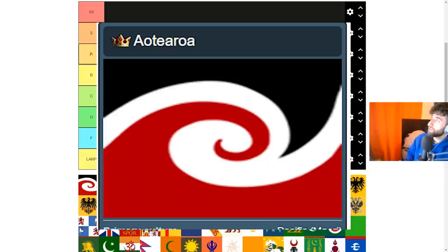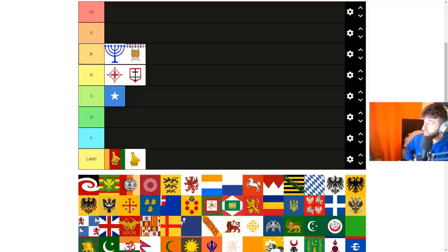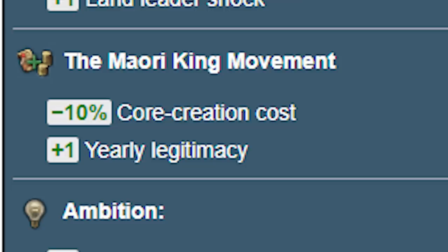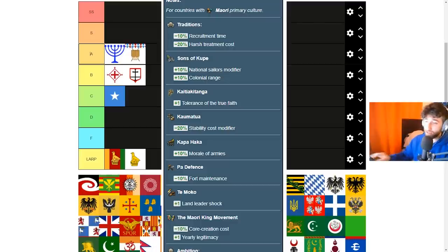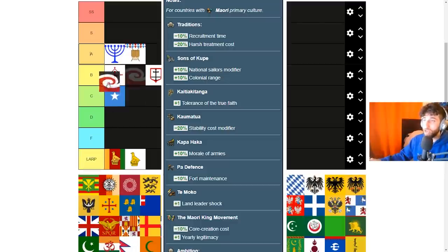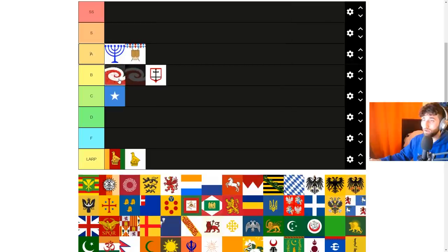Next is Ayotiroa, a nation that can be formed in New Zealand by a nation with Maori as their main culture and their capital in the colonial Australia region. Forming this as a nation not starting in New Zealand would be extremely difficult. There's no mission tree, but there is core cost reduction — a significant minus 10 — and 10% morale of armies. Those are the two highlights; everything else is pretty lackluster. I'm going to put these guys in mid B tier.